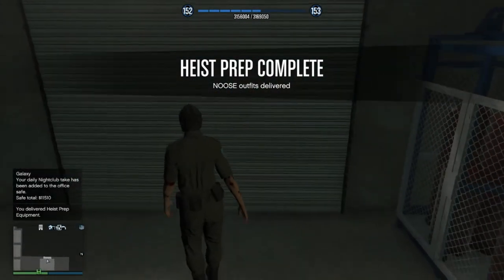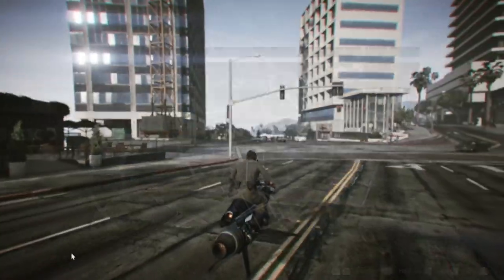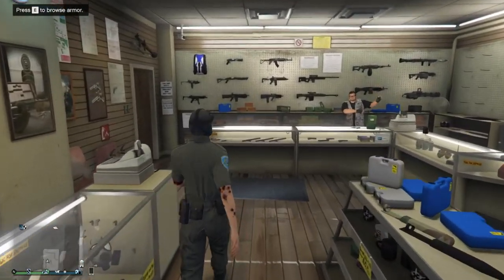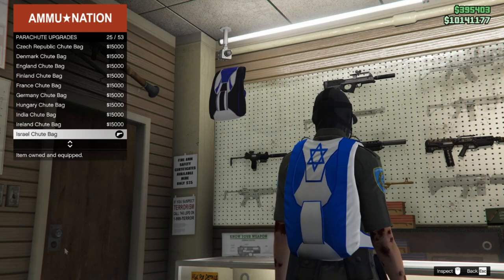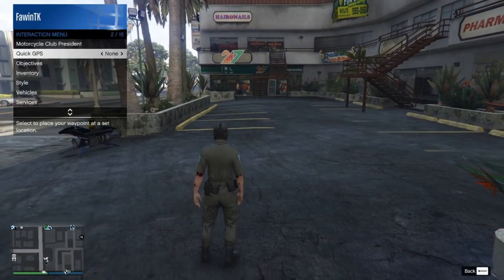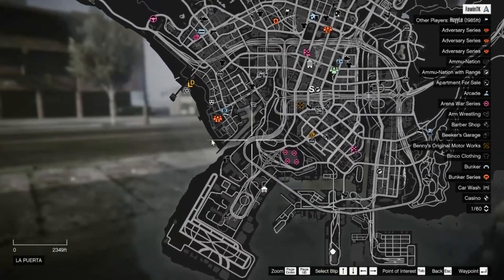Once you've got that done, exit your arcade and get back on the Oppressor. Head to the nearest gun store. Once inside, go up to the counter and head straight to the parachute bags section. Scroll down to the 25th one — you want the Israel shoot bag. Purchase that, then head right outside, equip that bag by going to inventory or style, select parachute, put on the Israel bag, then get back on your bike and head to the mask store.